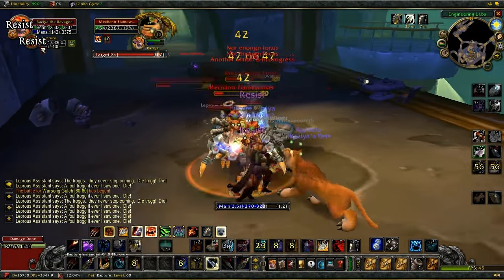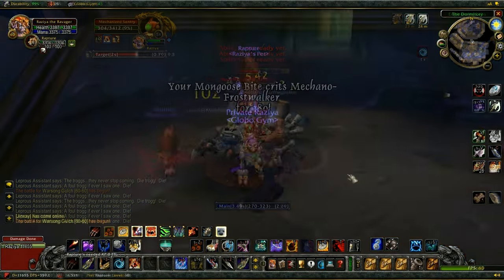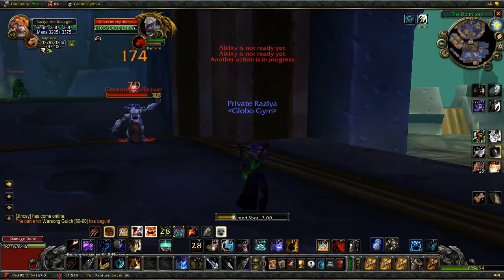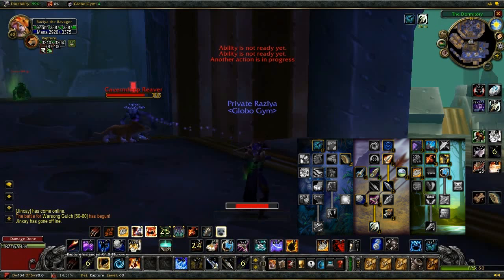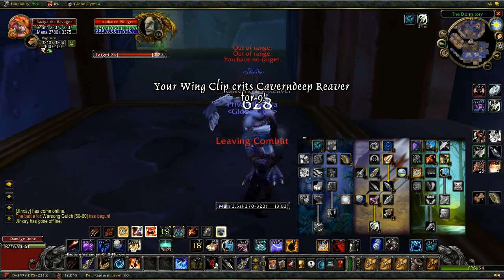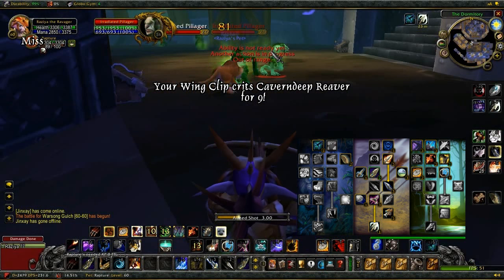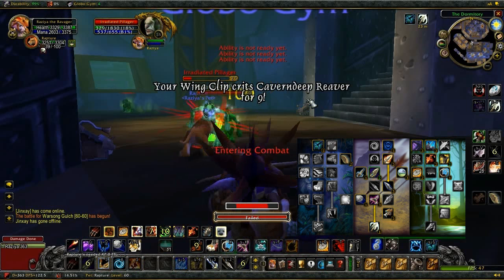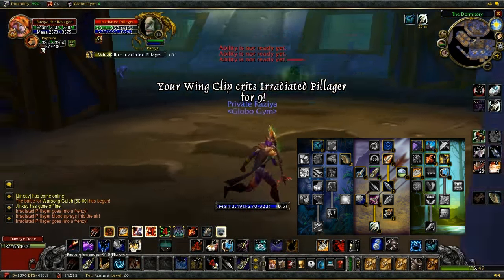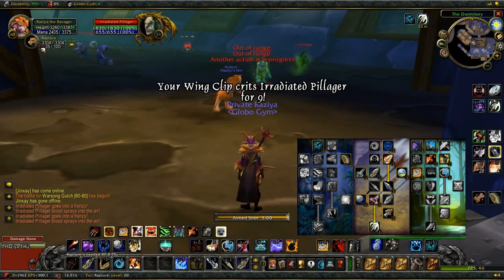Ranged damage rotation remains the same with this specialization. I and a friend were discussing Ravager viability and worked up this 7-31-13 specialization, linked in the description. The first five points in Beast Mastery give you the Quick Shot talent, which is awesome for ranged DPS. The other two points go into Improved Revive Pet — pretty convenient, especially when your pet has no other talents beefing it up to help it survive.